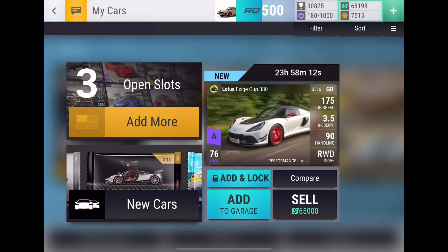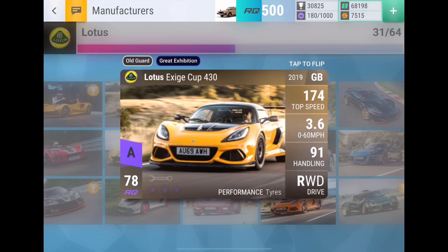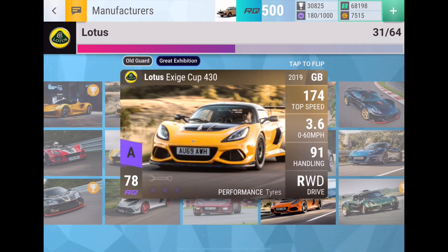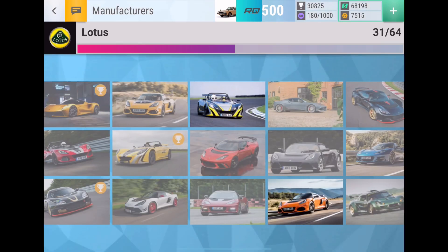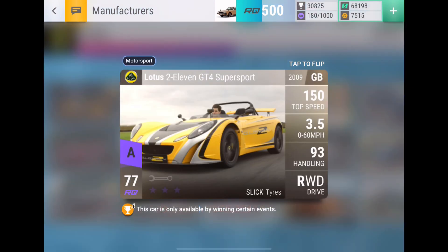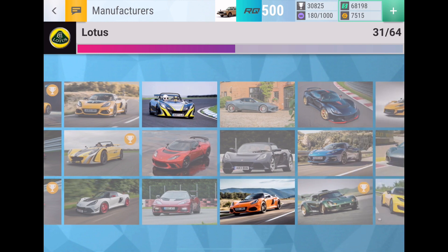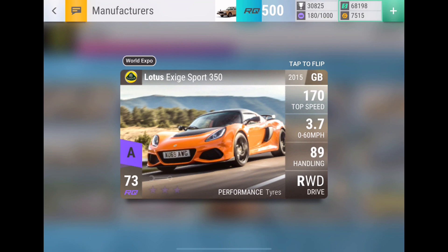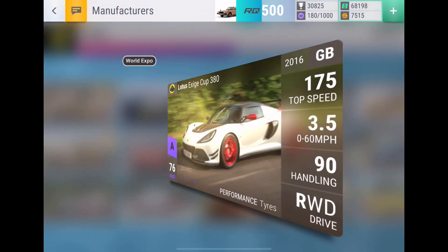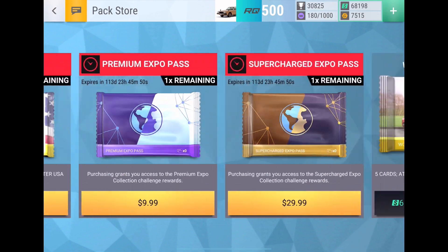The Exige Cup 380 — let's see where it ranks compared to the other Lotuses. There's only one better which is the Exige Cup 430, and then there's the 211S Charge which I've got three of. This is the only other better epic as well, but that's a prize car. I'm very happy with that pull because I have the Exige Sport 350 maxed out at 3.199 — this guy will hit 100 handling, so that's actually very nice, definitely a very solid epic to add to the collection.